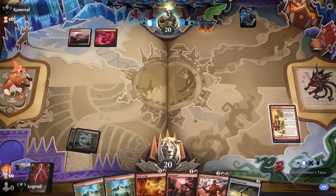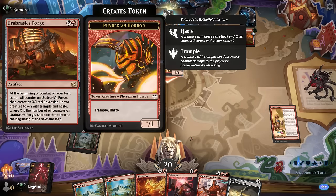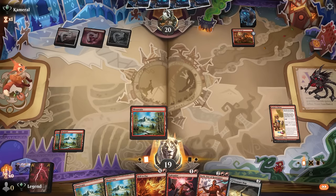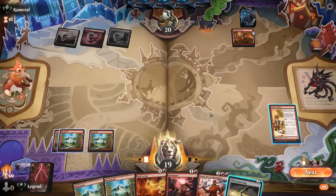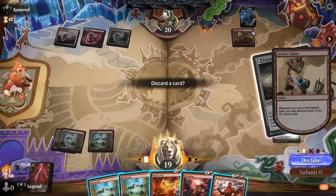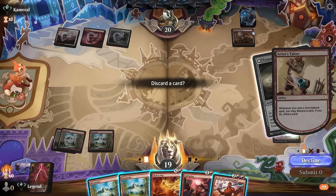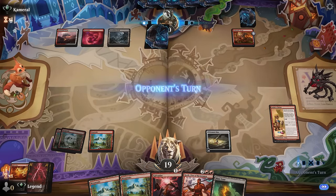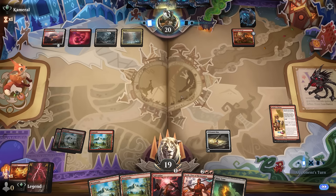They can also answer enchantments individually with instant-speed removal, and Ob Nixilis's Forge is something we don't have a great answer to — it can pressure our planeswalkers. I think for now we play Treasure Map over leveling up Artist's Talent so we can try to get it transformed as soon as possible. Koth isn't going to be at its best here, Hell to Pay isn't great either, but at least with Galvanize we can hit the Forge token at instant speed. Blast Zone can be an answer to their 3-mana artifact.